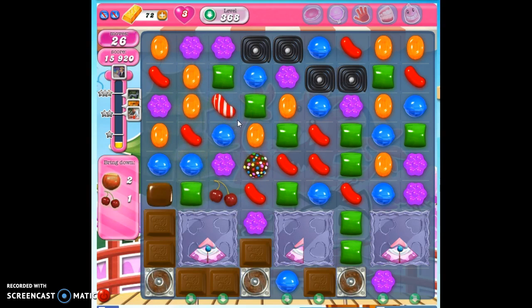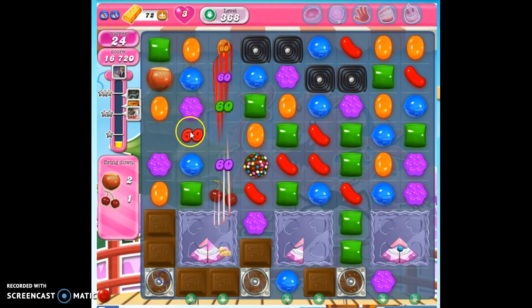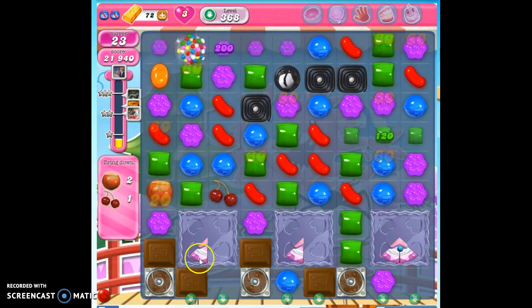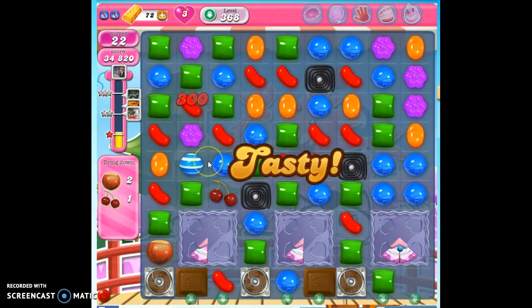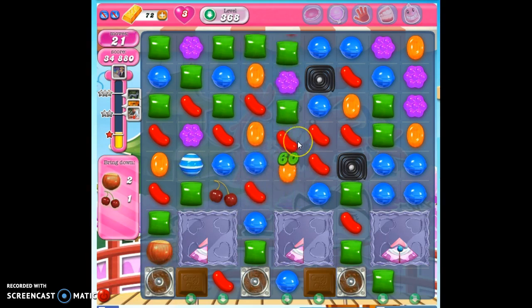All right, let's see if we can make this work. It's difficult because this ingredient actually kind of impedes our progress. Now we've got this coming down, and it's all set to sit on the chocolate spawner. That's pretty tough because we could take it out now if we can get to it by sliding it down, but once the chocolate spawner is gone, we'll have a harder time. I'm just going ahead and taking out colors here.